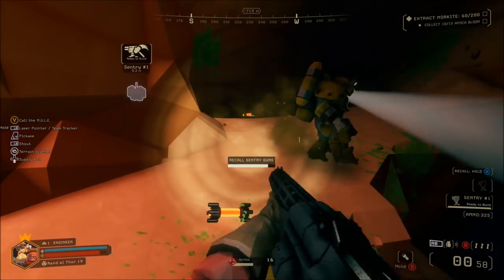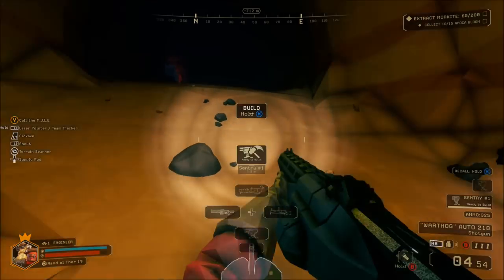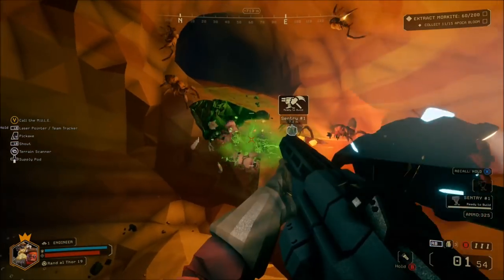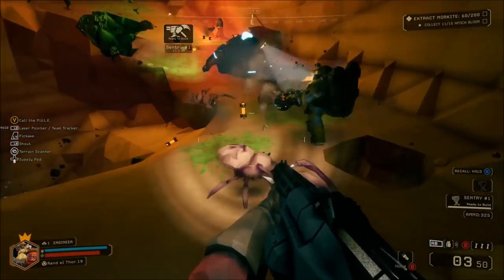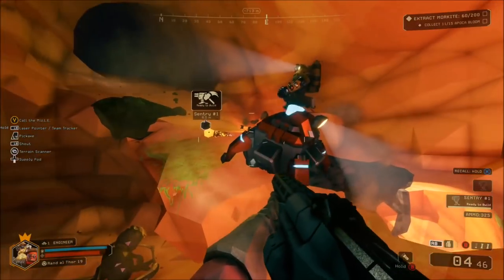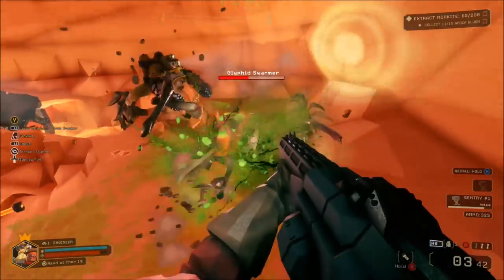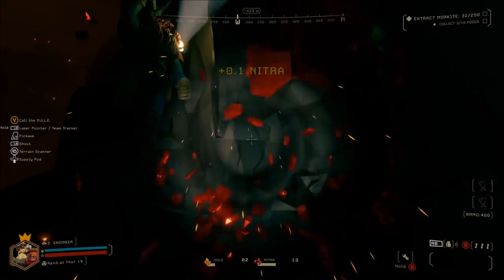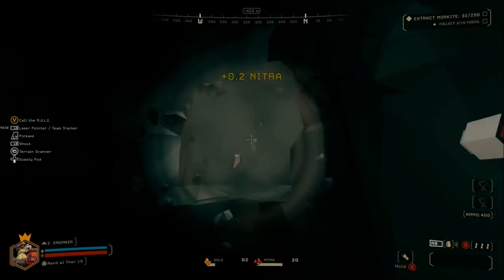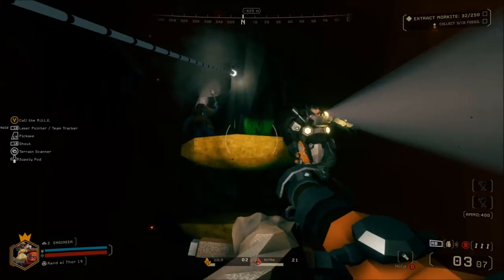Deep Rock Galactic is a co-op first, sci-fi first-person shooter that features badass space dwarves, 100% destructible environments, procedurally generated caves, and endless hordes of alien monsters. You can choose from four different classes of space dwarves to explore the procedurally generated caves of Hoxxes 4. Your objective is a simple one: mine as many precious minerals as you can for the company — Deep Rock Galactic — while surviving alien enemies that don't like your presence in their caves.